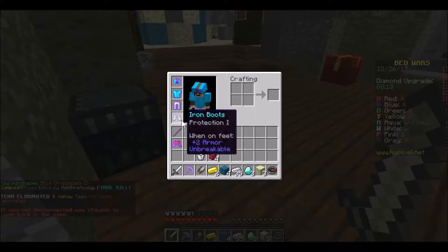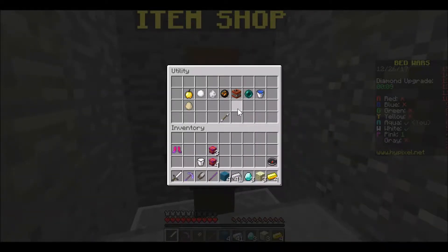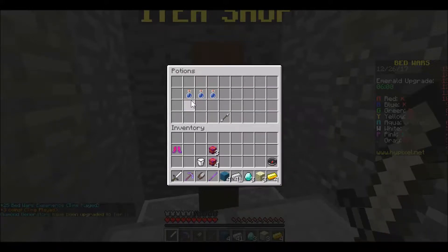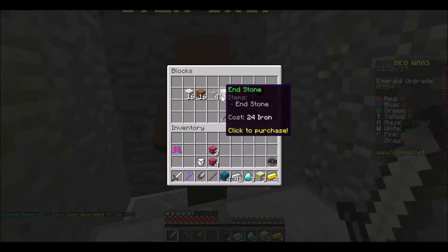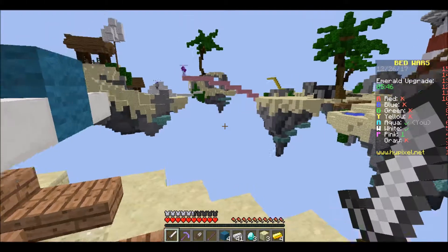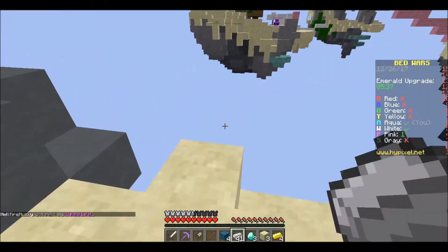I killed Yellow, so it's us and Pink. Oh no. Don't you dare backstab me. I haven't backstabbed anyone. I see Pink — they're at mid, they're building for my bed. Are they? I don't even know where your bed is. Oh no, they're gonna get my bed.